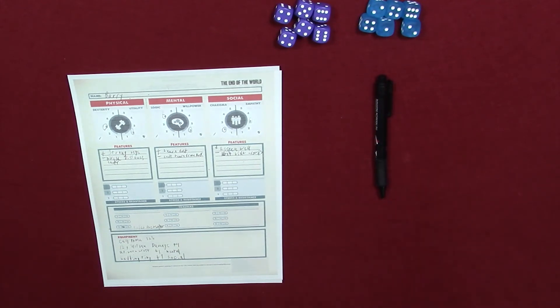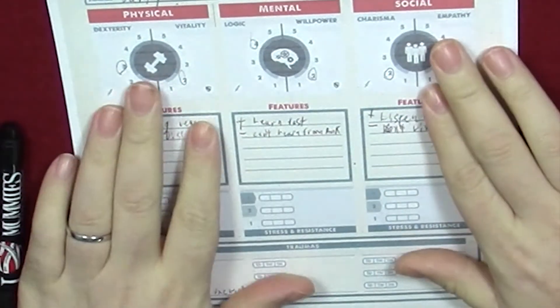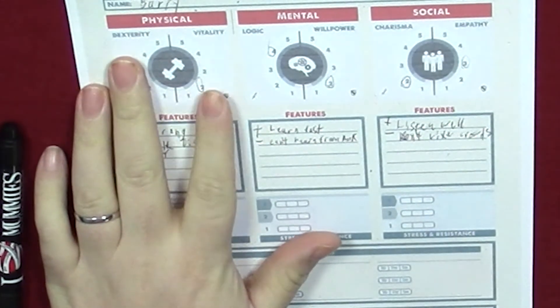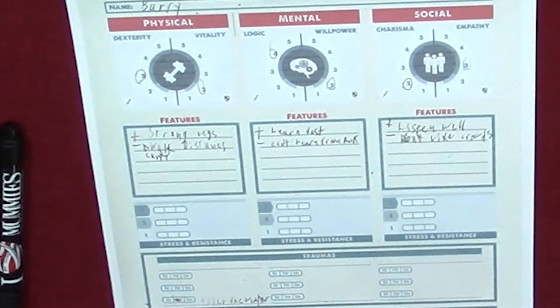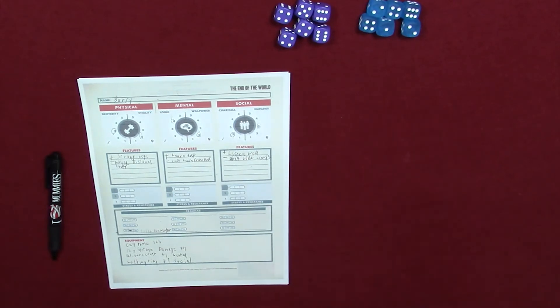In the game, the GM will basically be the storyteller, running pretty much every aspect — telling players what encounters are, how to handle them, what tests to take. Players in this RPG are basically trying to survive, taking tests and exploring the world the GM has created. Players have their character sheet with stats — dexterity and vitality for physical, logic and willpower for mental, charisma and empathy for social — and these stats dictate the results needed when rolling dice.